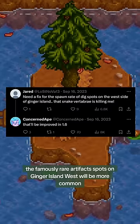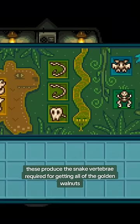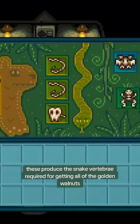The famously rare artifact spots on Ginger Island West will be more common. These produce the snake vertebrae required for getting all of the golden walnuts.